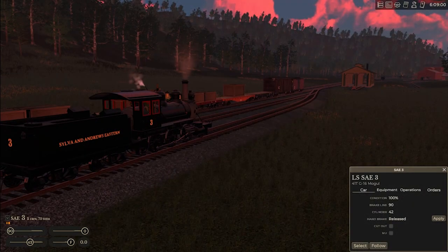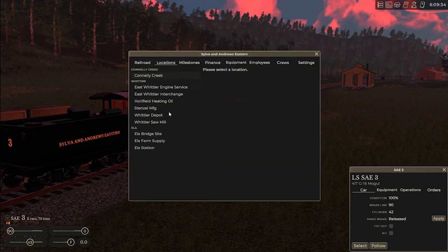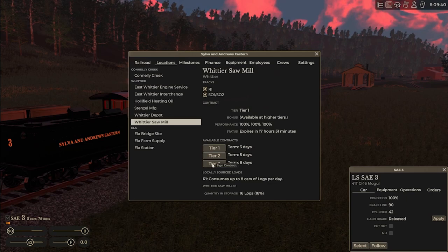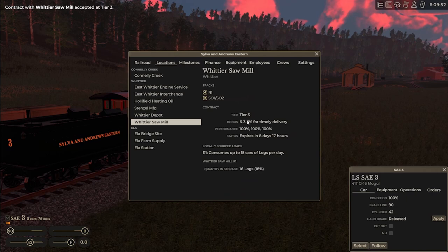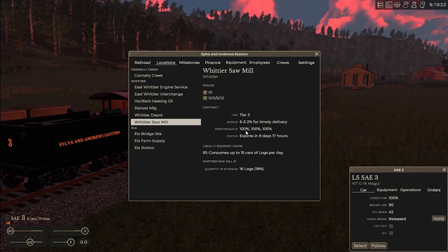Welcome back to the channel everybody. This is episode two of Railroader and we have quite a bit of work to do today. The first thing I'd like to do is get the log train headed back up to the log mill. I've decided we're going to take on a tier three contract. I want to experiment with this and see how it works. There's a bit of a bonus there so I want to explore how that bonus works, hoping I can get that nice six percent bonus every time.